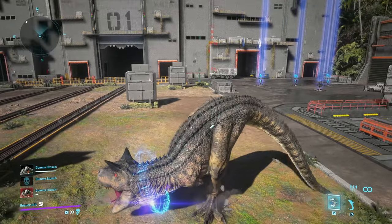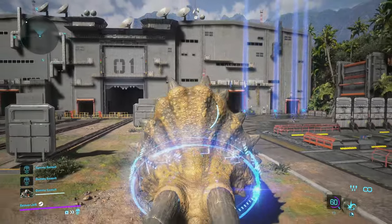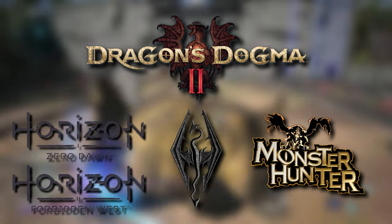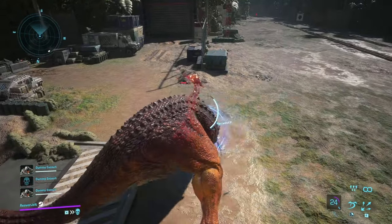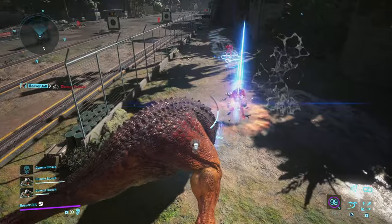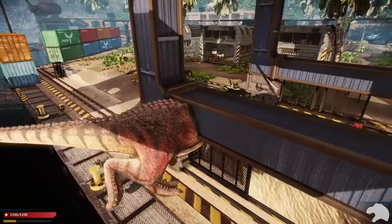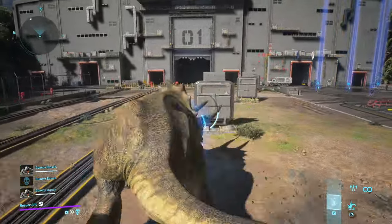Now that I've experienced the turning in this game, I want more dinosaur games to have it. In my opinion, the types of games that should have this turning are hack and slashes and action RPGs. Think of games like these but with dinosaurs that have action combat as the main part of the game, with pivoting playing a huge role in how one approaches combat. To put it simply, there's not enough dinosaur games with pivoting, let alone good turning radius. But because of the turning mechanics we see in Exo Primal, I for one want to see more dino games with it.